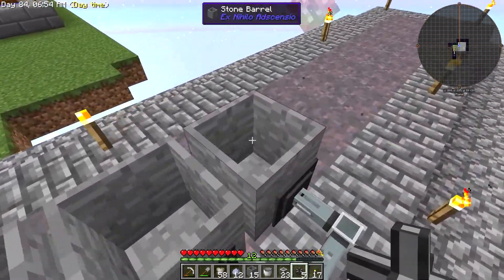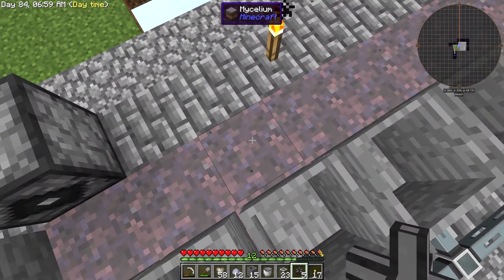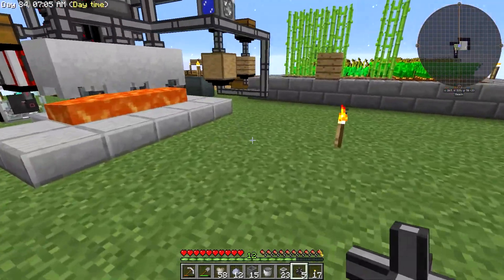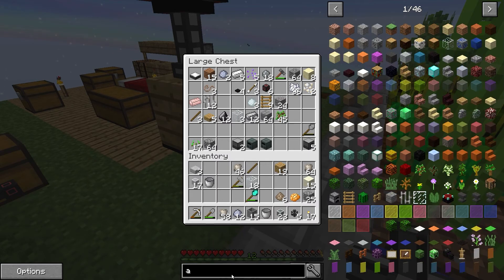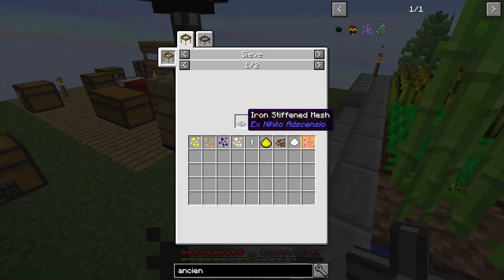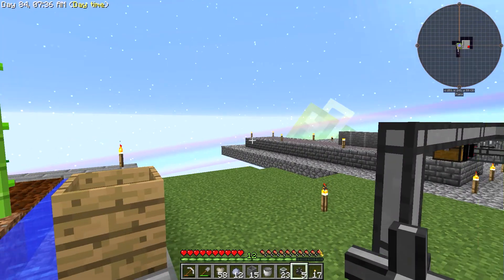As you can see, I actually have everything up here. And this is — I can never pronounce it right — but it's my mycelium. You get that, just so you know, from the ancient spores, which I have in here. And you get these by sand — oh, and diamond also does it. So that's how you get them. You just plop it on dirt and that's what you get.